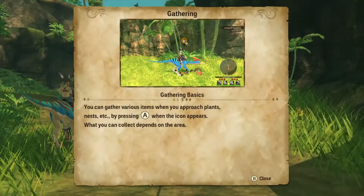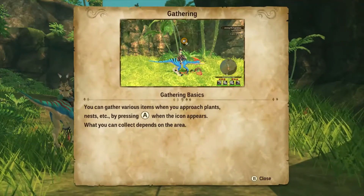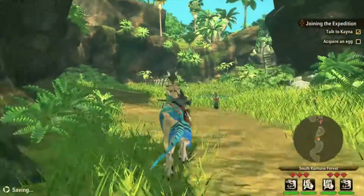Gathering basics — you can gather various items when you approach plants, nests, etc. by pressing A when the icon appears. What you can collect depends on the area.